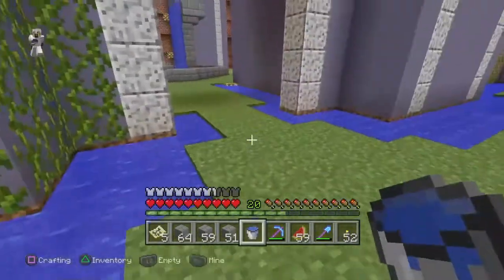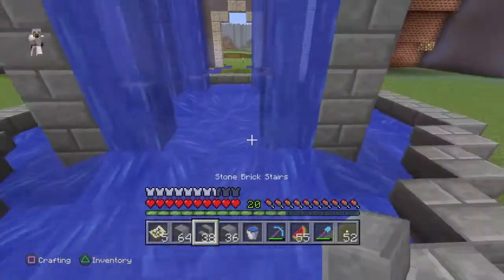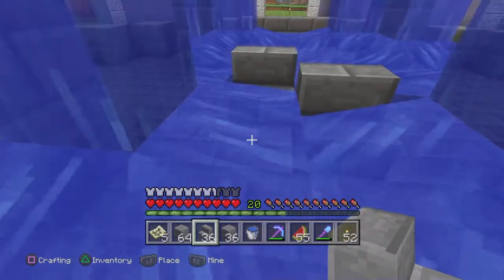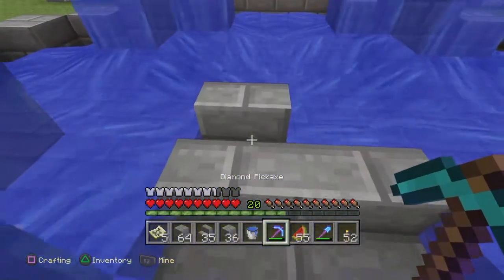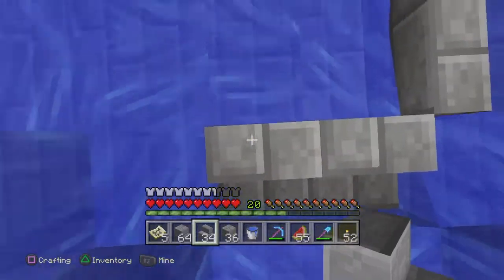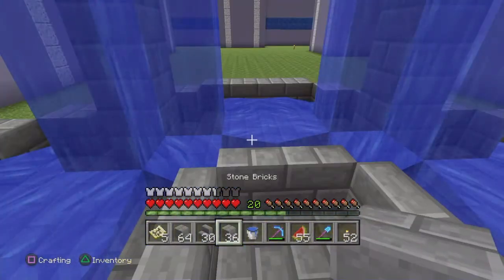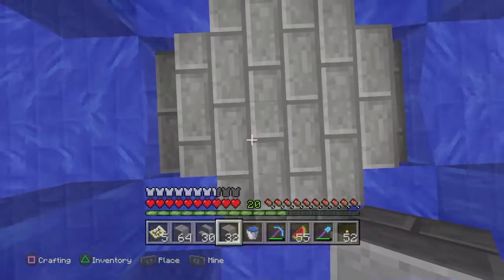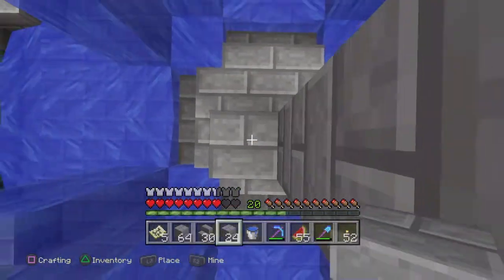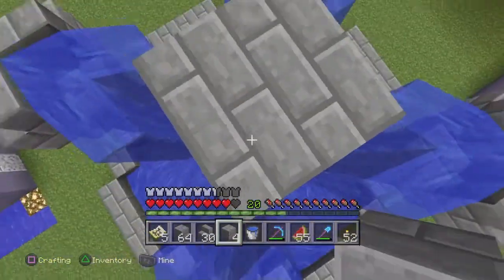I'll add some glowstone in there — it's looking good. Now I'm going to finish the four pillars. I've finished the four pillars now, so I'm going to start working on the middle. My plan is to do stairs here. That's for the centerpiece. I'll go up to 10 blocks so I can make it more majestic. I'll fill in the rest. Okay, this is 8 now — 2 more to go.